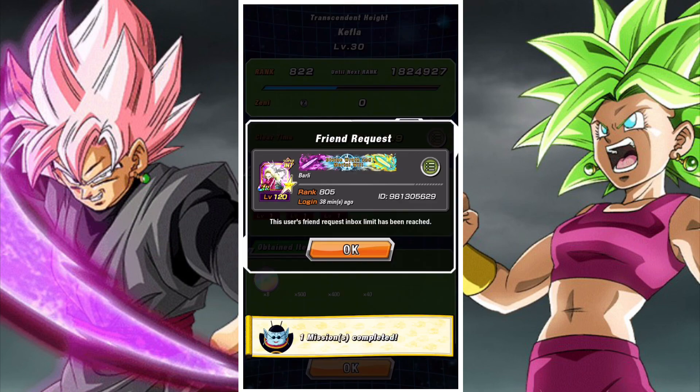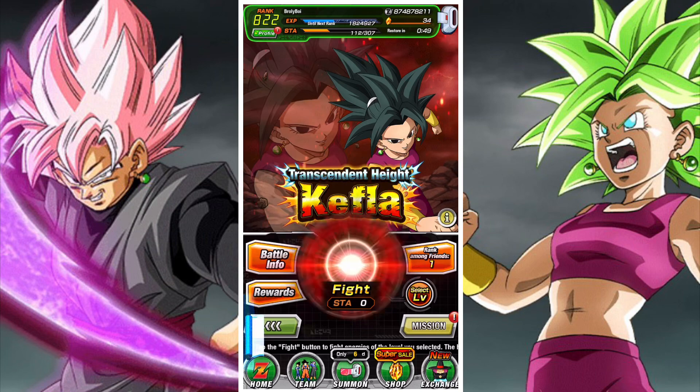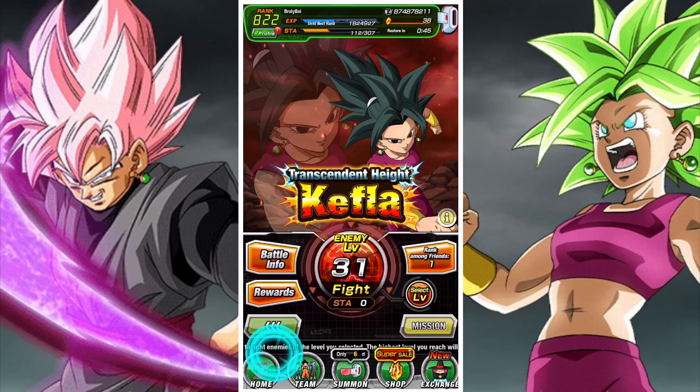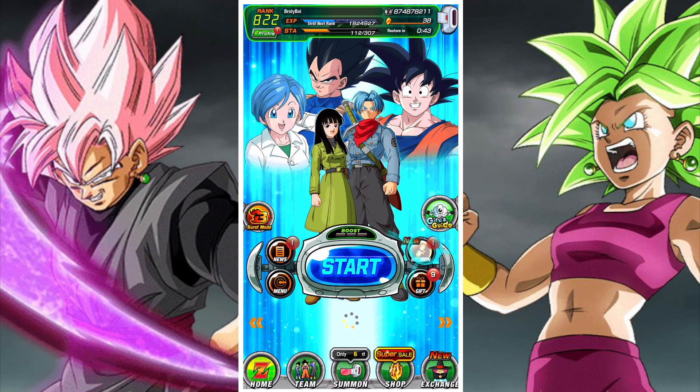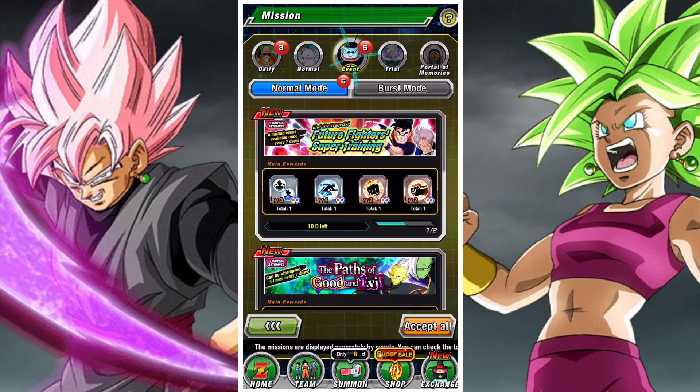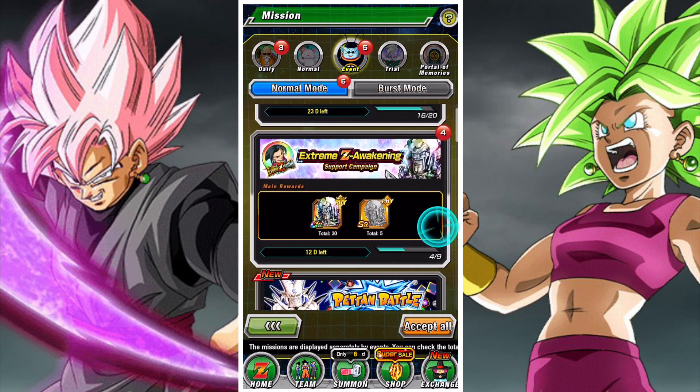A lot of these EZAs look really good. STR Kefla looks very good as well. INT Vados looks very good too - she's got that massively raising attack and defense, which could be super interesting. She's got a ton of support, creates rainbow orbs, so she's got a very interesting kit which I think could be very useful. She's also got a great chance of dodging. Very interesting unit.